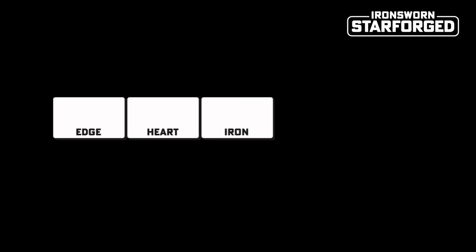The character you play in Ironsworn is represented by a very basic stat line. The five stats are Edge, which is your character's agility, quickness and is used for ranged combat. Heart, which is your courage, sociability and charisma. Iron, which is toughness, physical strength and used for fighting up close.